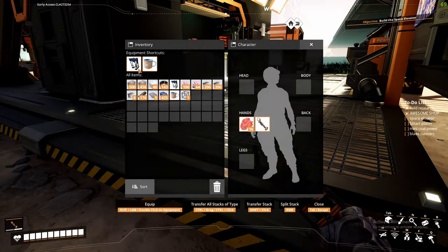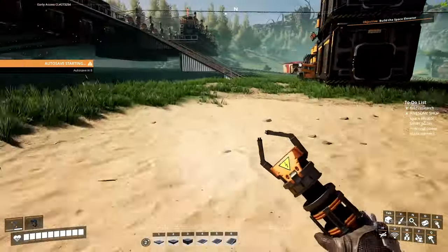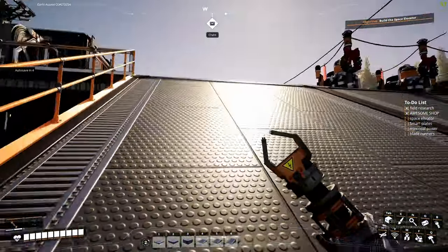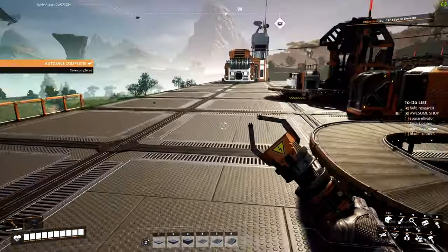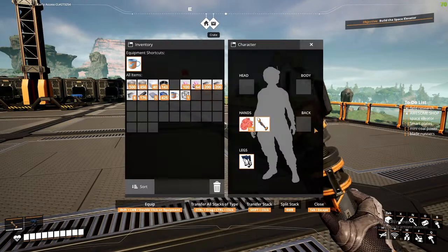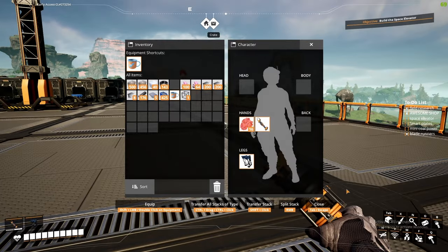They are absolutely amazing. Now that we have them, we're going to put them on our legs and we walk so much faster — so much faster to get anywhere in this game. You also jump a lot higher. We can now go to our to-do list: blade runners — done!